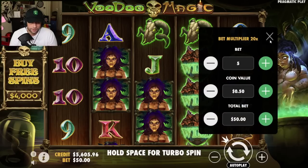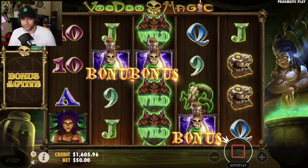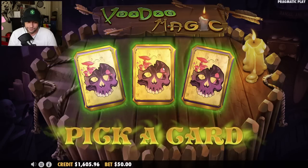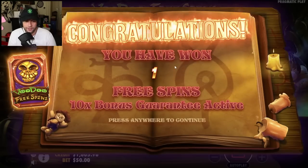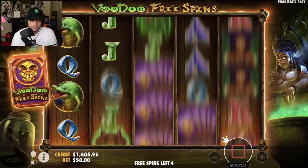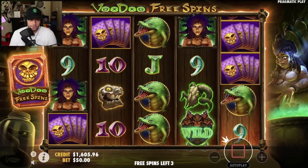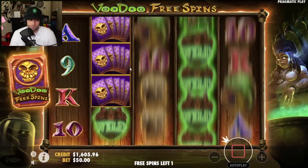Fifty dollar spins, four thousand dollar buy — twice. We need to win on the first one otherwise I have to re-deposit and I do not want to do that. I already deposited up. I'll go with middle — I should have gone with right, my gut was telling me right side. A dream: full screen wilds or cards — come on. Oh no. Okay, we didn't hit so that's fine.